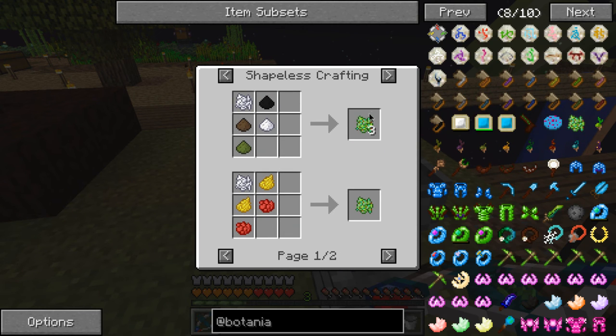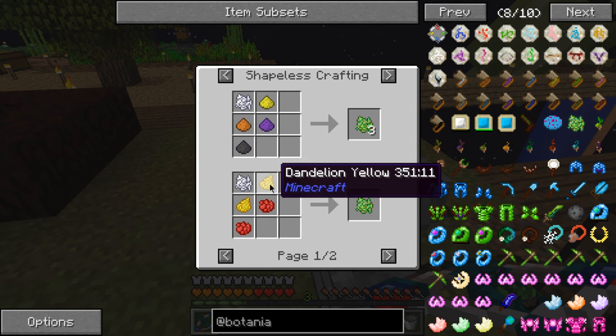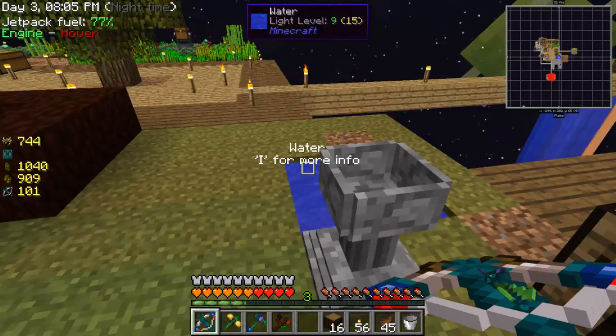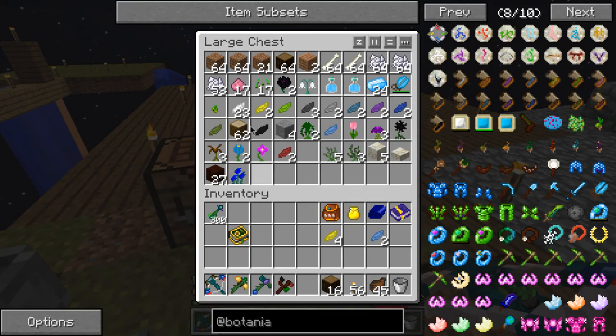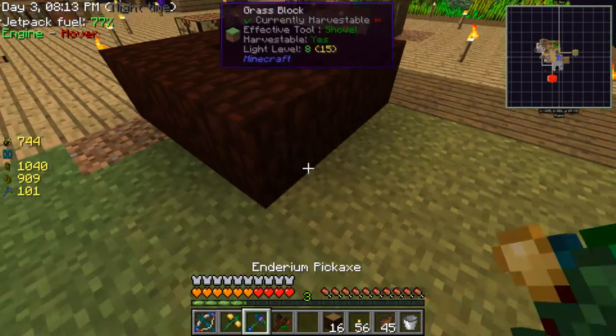I can't make a living root - so I need yellow and red. It's time to end the episode. Thanks for watching, bye bye.